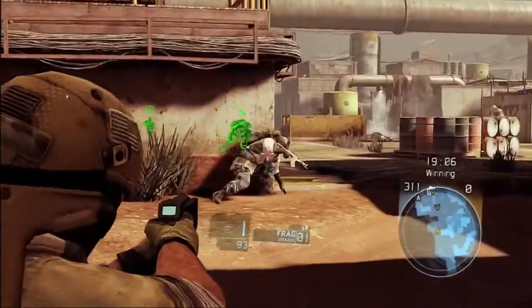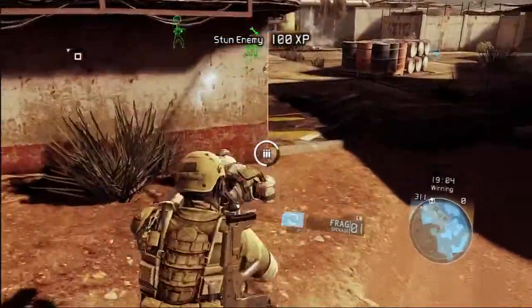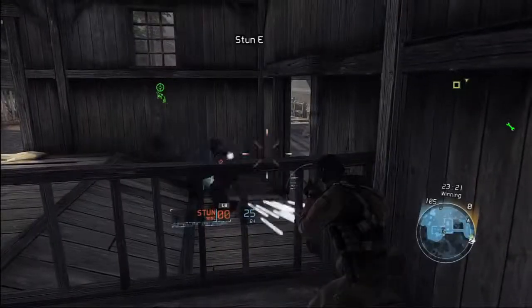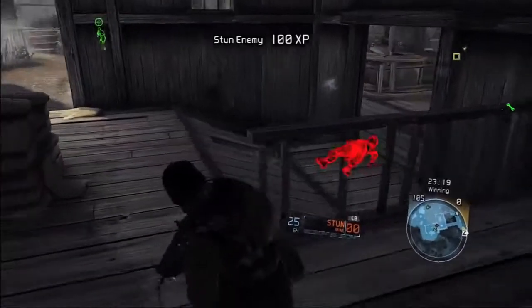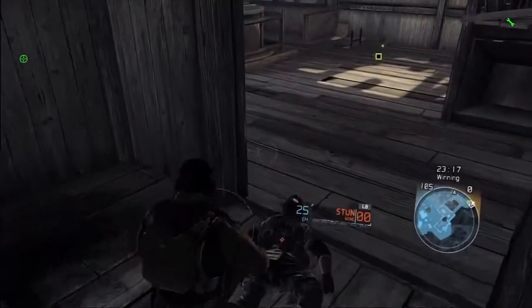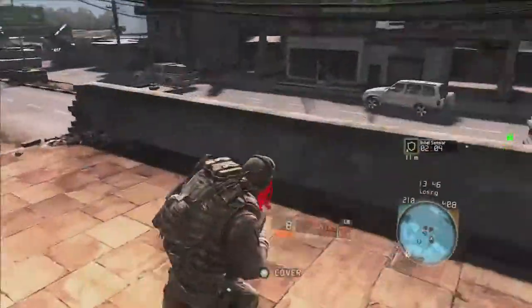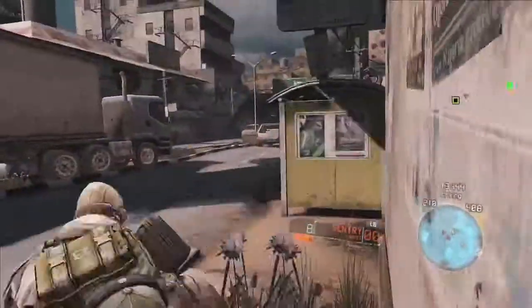Of course, the ultimate maneuver is the data hack. Use non-lethal equipment like the stun gun or stun mine to take down an enemy and hack his intel. Now your team has positional info on your enemies for the critical takedown.